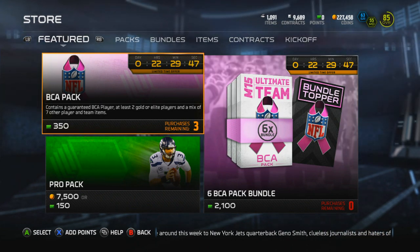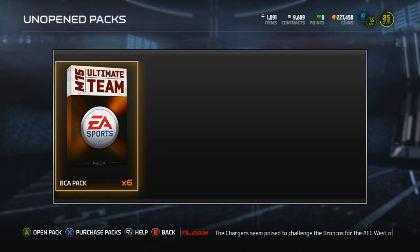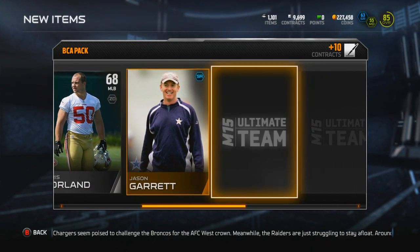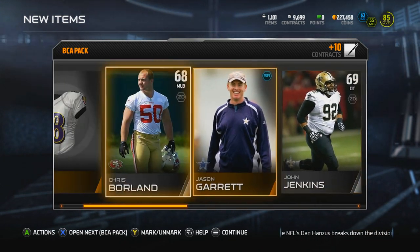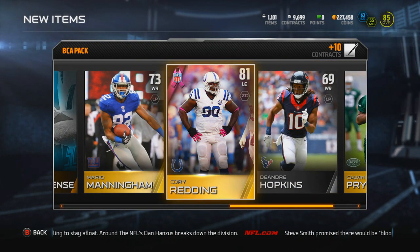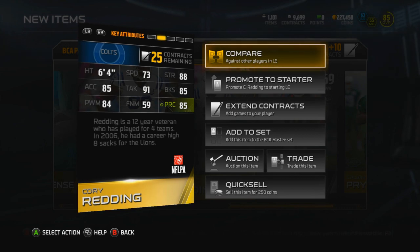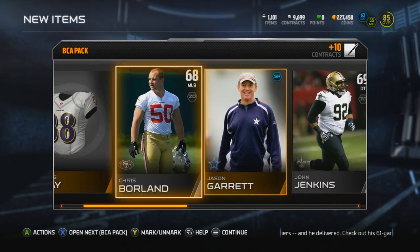We gotta go open up the packs — apparently I hit the wrong button. Let's open up the BCA packs. They're kind of just showing up as normal packs on the screen, but let's just open them up. I don't even know how many cards are in these packs. Ravens away, Chris Borland. It's for a great cause, and we get Mario Manningham, who is not a BCA player. And here it is — Corey Redding. I like how it flashes pink. Left end, 81 overall. Not what I'm looking for, but still pretty sick.